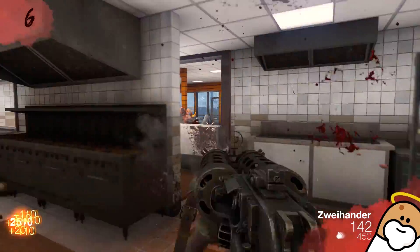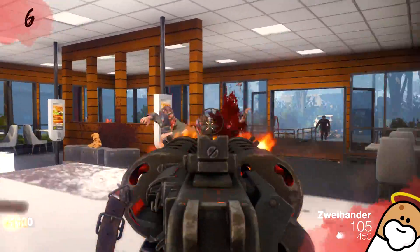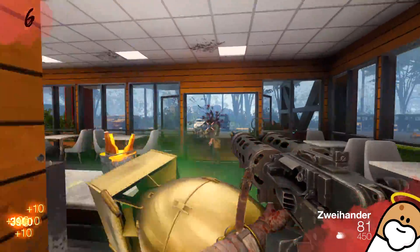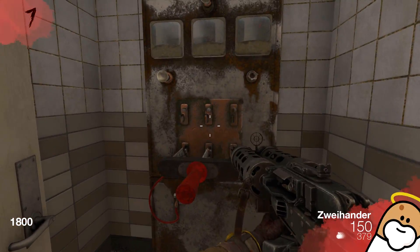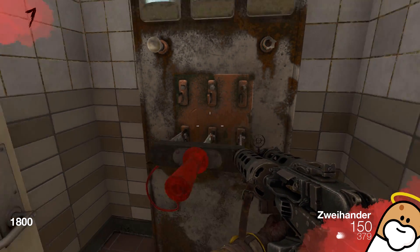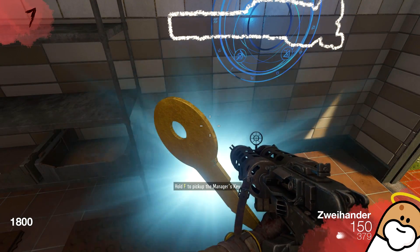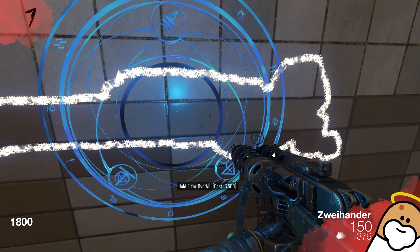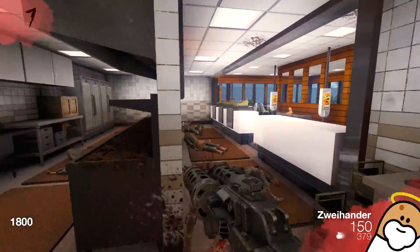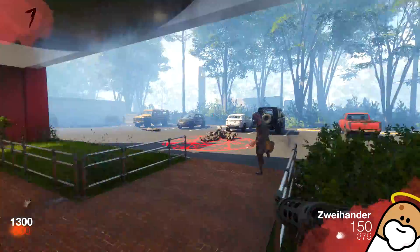We've got a 2500 debris, and it's very important that I stay on top of these zombies right now. We're going to go through and open that up. I have a power switch — there we go, power switch is on. And we have a manager's key, interesting. We also have the overkill weapon, which is like a death machine — that will be very, very useful. I'm going to go ahead and grab Quick Revive again.